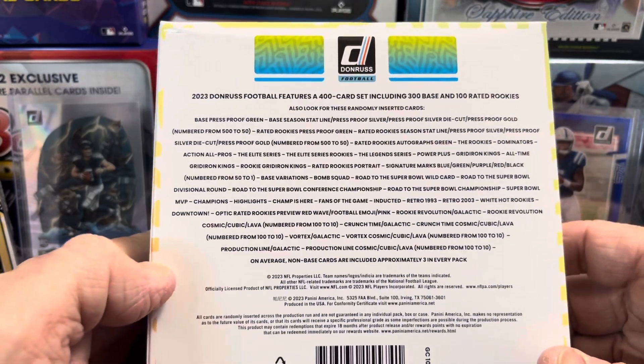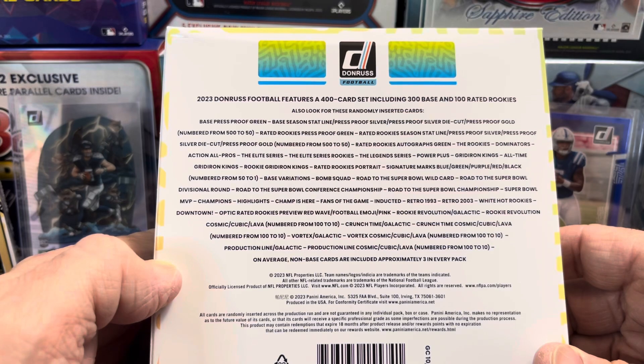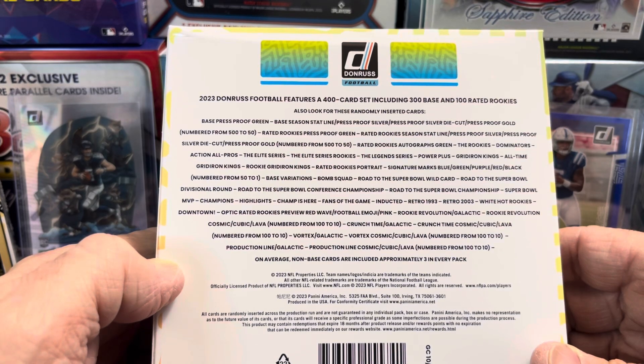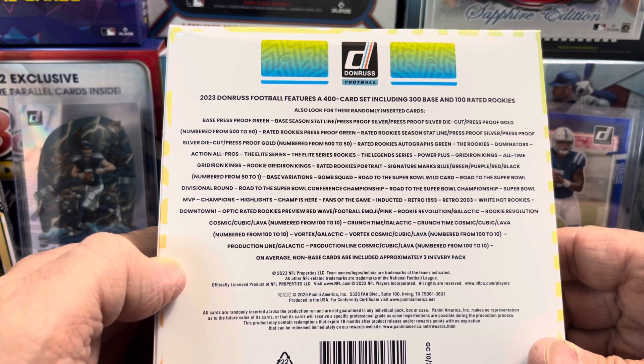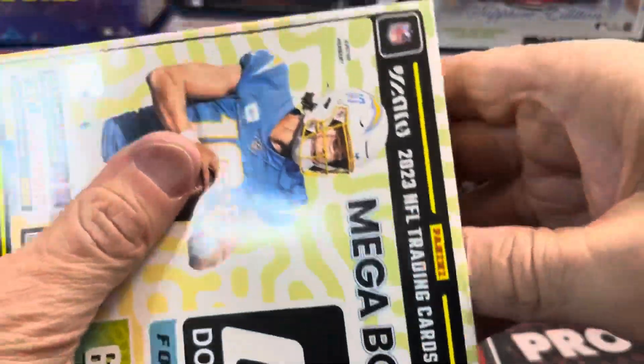Here's what you can get out of here. On average, base cards are included three in every pack. You can also pull the Vortex, the Cosmic, the Revolution, and then the Vortex and the Galactic. Also the Crunch Time, the Galactic Crunch Time — that'd be sweet. Rookie Revolution. There's all kinds of good stuff — the Optic, of course, the Optic Previews. So there's all kinds of really nice stuff in these Mega Boxes you can pull.